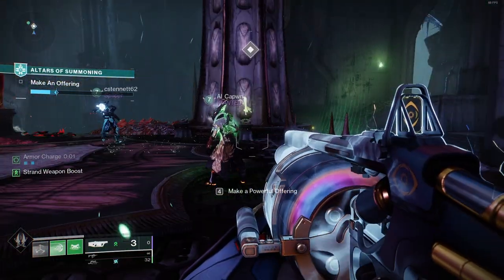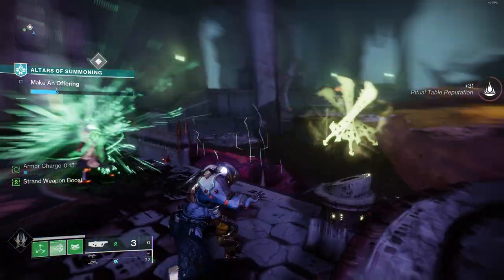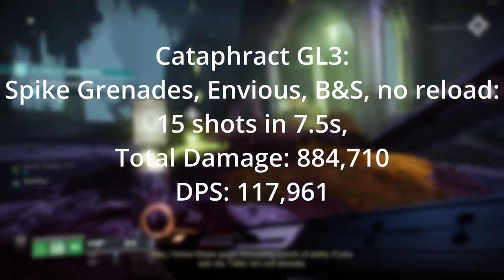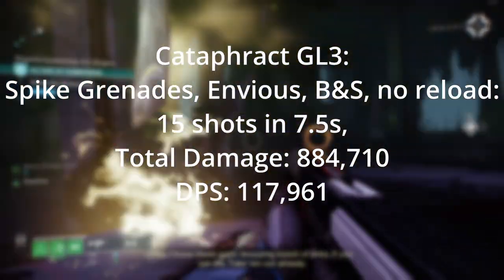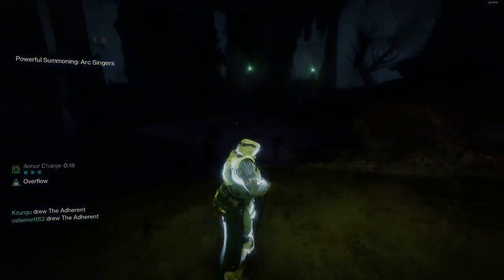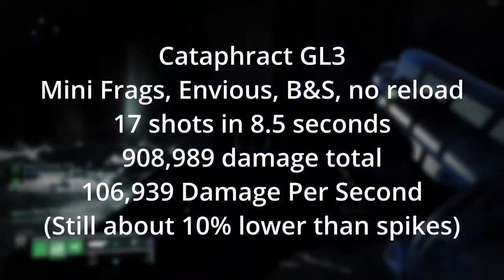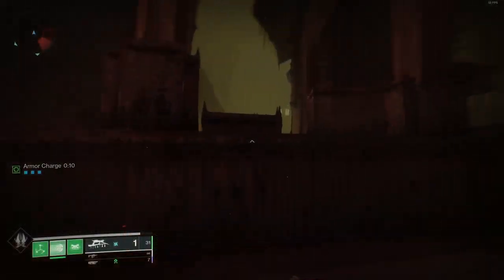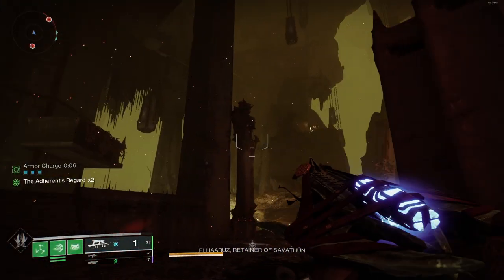If we were to ignore the reload on the spike roll and just fire 15 shots and holster without firing our last two, then our total damage is going to hit 884,710 within 7.5 seconds, or 117,961 DPS. The mini frags roll can fire 17 shots in 8.5 seconds, totaling 908,989 damage and a result of 106,939 damage per second — so it's still a little bit less, still around that slightly under 10% difference.